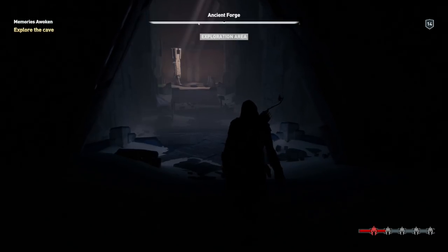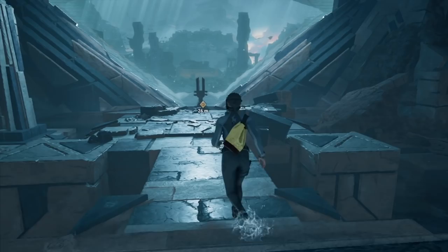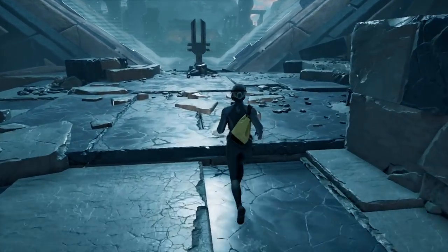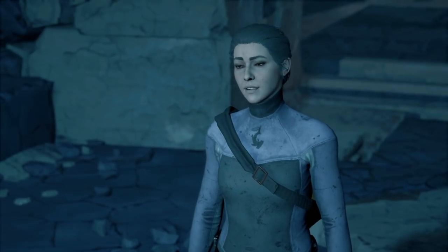Over the past decade plus, we have seen many Isu temples, artifacts and structures throughout Assassin's Creed media. All of which have their varying uses and important elements to the games, books and movies' specific storylines.